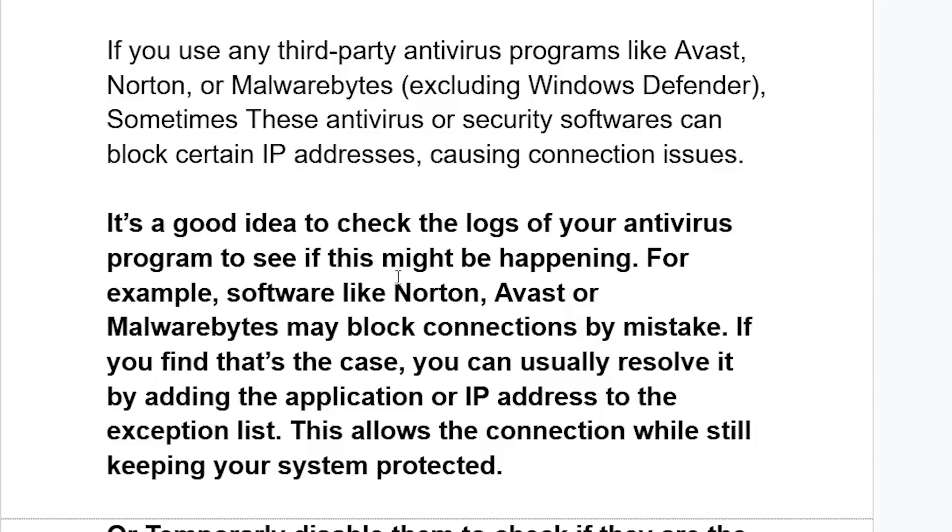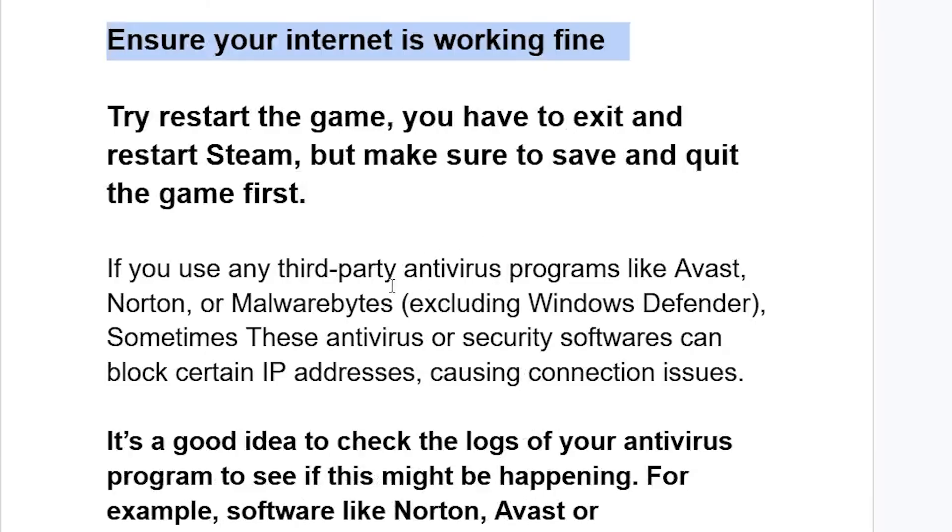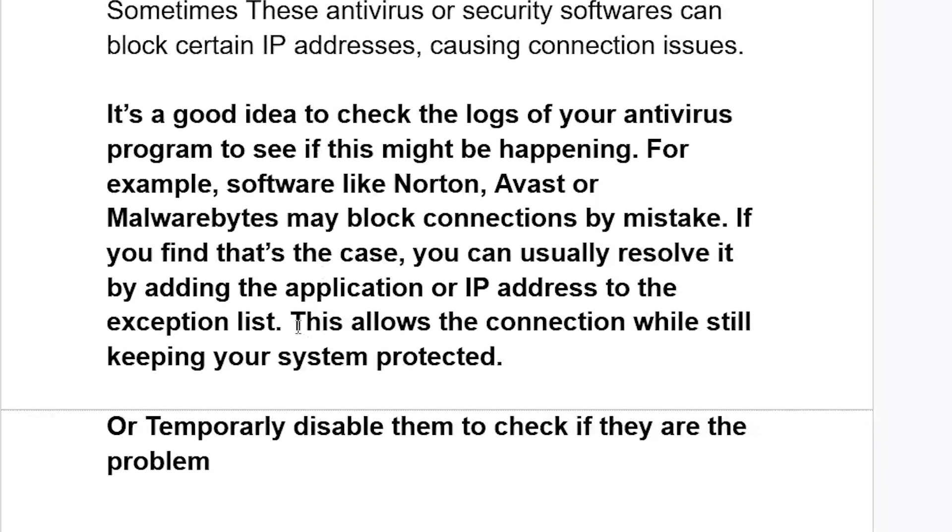Software like Norton, Avast, or Malwarebytes may block connections by mistake. You can usually resolve it by adding the application or IP address to the exception list — this allows the connection while still keeping your system protected. Or you can temporarily disable them to check if they are the problem. Try adding them as an exclusion or temporarily disabling them to confirm whether they are causing the issue.